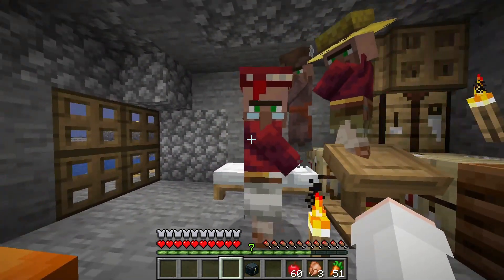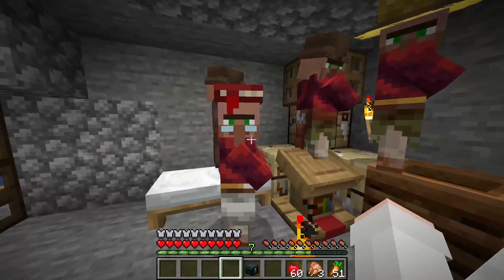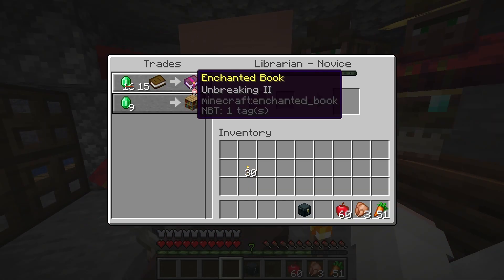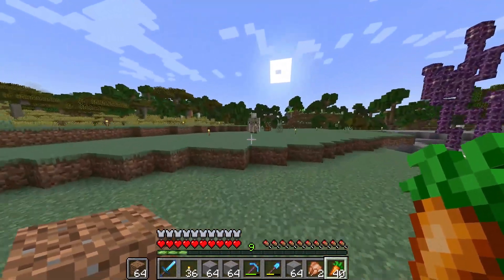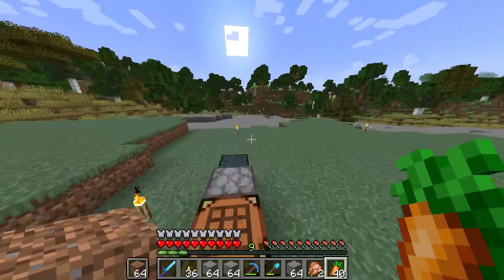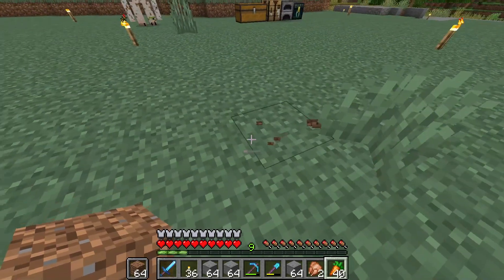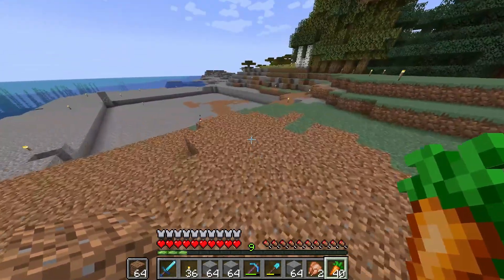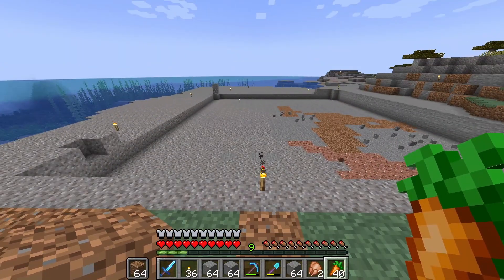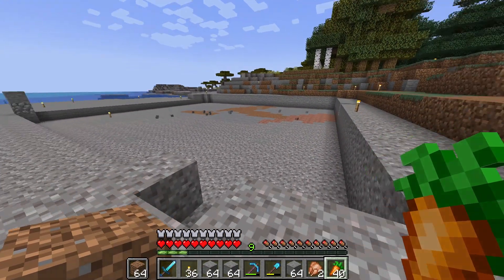Here's a rant: I despise villagers. I spent an hour and 30 minutes trying to get Unbreaking II — not even Unbreaking III, just Unbreaking II — what a disappointment. Anyway, I maybe went a little overboard. Did a lot of things, mostly replacing all the gravel and stone with beautiful coarse blocks because the gravel was annoying me. I also dug out this area that we're going to use for the market.